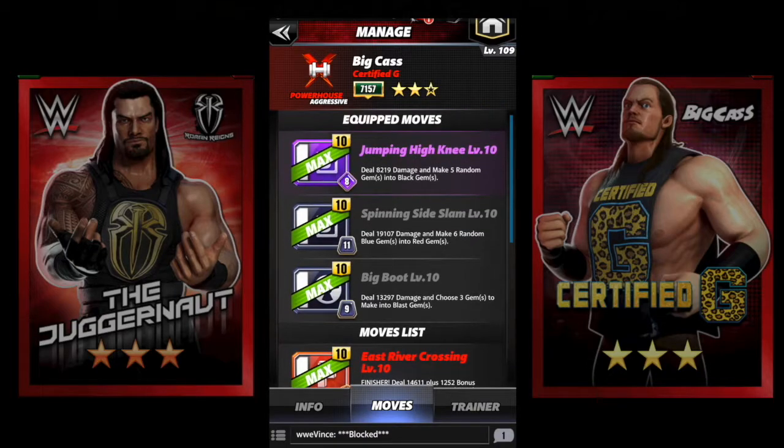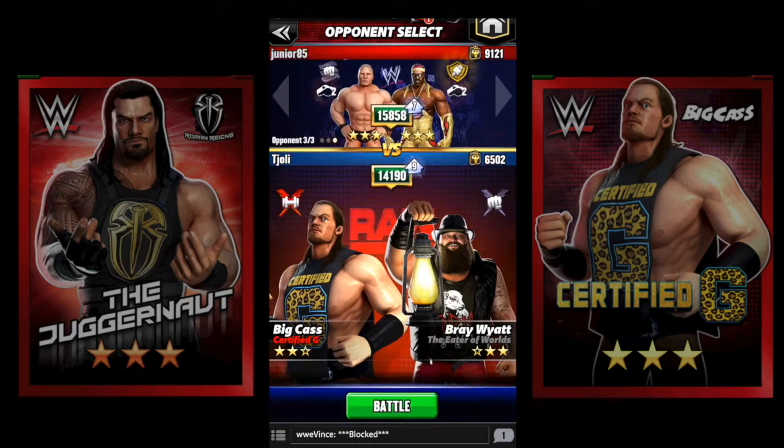With purple on Cass you really don't ever use his finisher, so if you have a bad board for blacks you can manage to trade that in to get some black gems. Then of course the blast move, the black-red move, and the blue-to-red gem changing move, just to be able to pull in some extra damage points. We're gonna face the Next Big Thing because that's what Roman did, and I'm using the Raw link just to get that extra bonus.